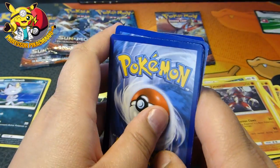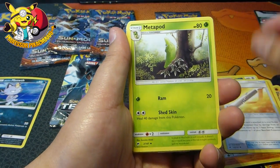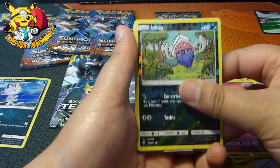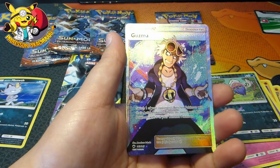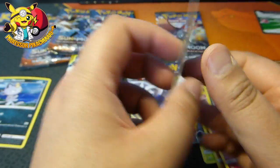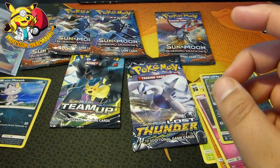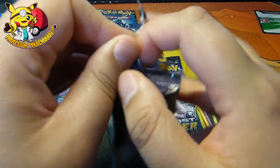It kind of looks like it's a bit damaged at the top, but okay. Let's see what we get. Wishful Batten, Metapod, Bodybuilding Dumbbells, Mudbury, Tynemo, Oddish, Duskull, Morlull, Inky, and another Guzma Trainer card. I've already got this, but I will take it — a second one, not bad. Definitely take a Guzma. I think that's worth quite a bit.